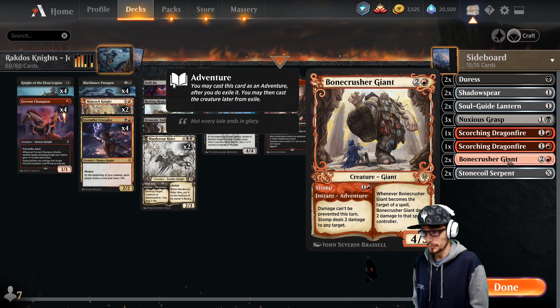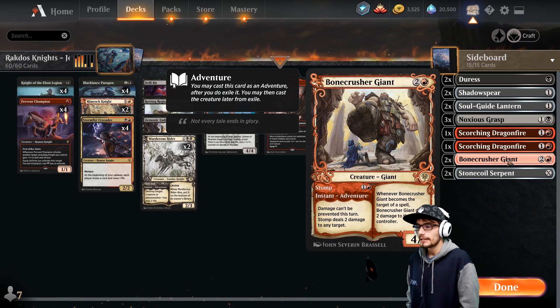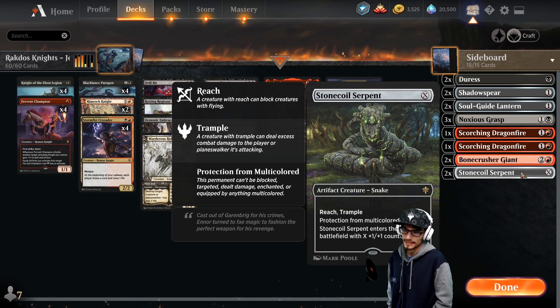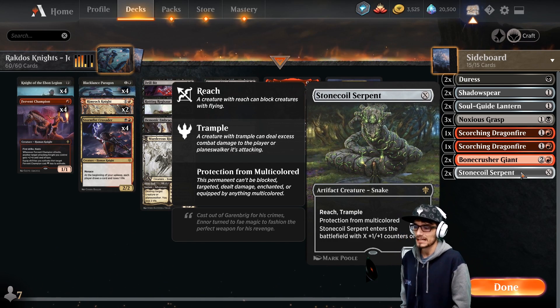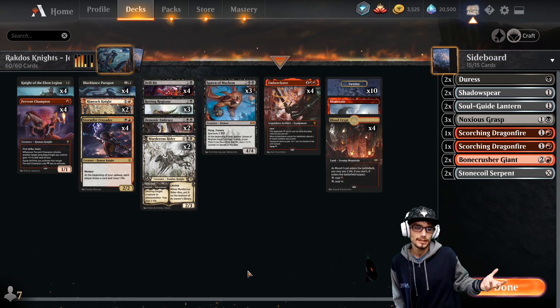Two Scorching Dragonfire — deals three damage to target creature or planeswalker; if that creature would die this turn, exile it instead. Two copies of Bonecrusher Giant — a 4/3, whenever it becomes a target of a spell or ability it deals two damage to that spell's controller. It has Stomp tagged to it — damage can't be prevented this turn, Stomp deals two damage to any target. Finally, Stone Coil Serpent — a 0/0 with reach and trample, protection from multicolored, enters with X +1/+1 counters. That's the deck list.